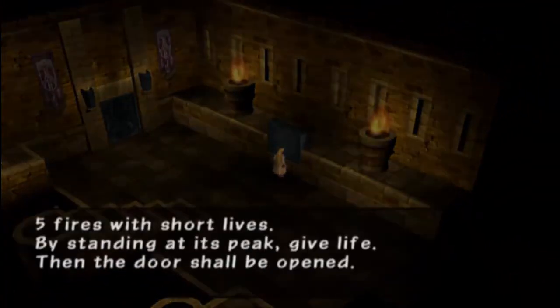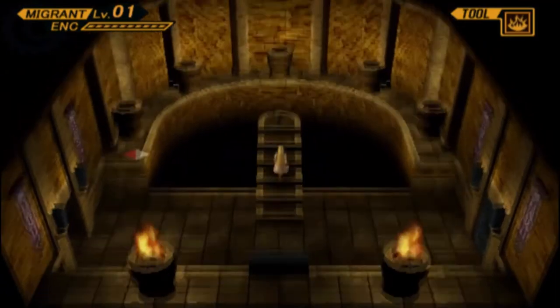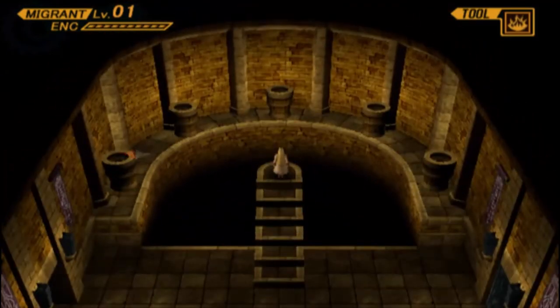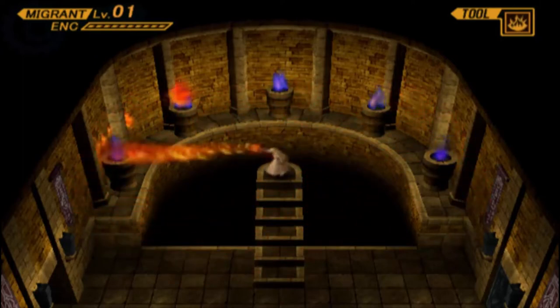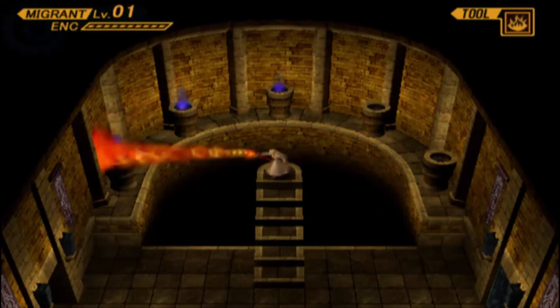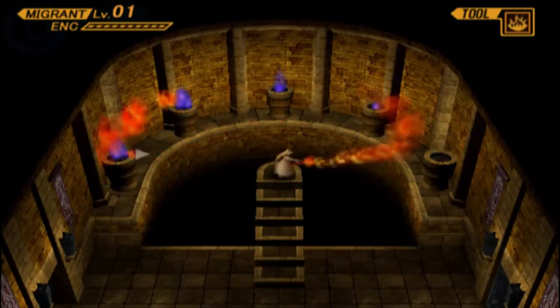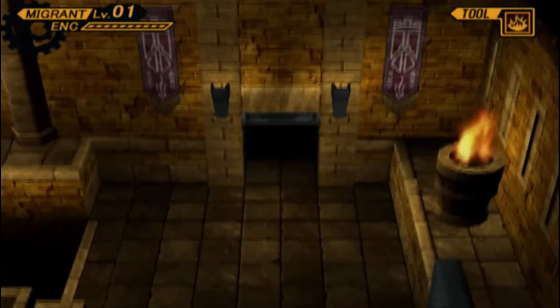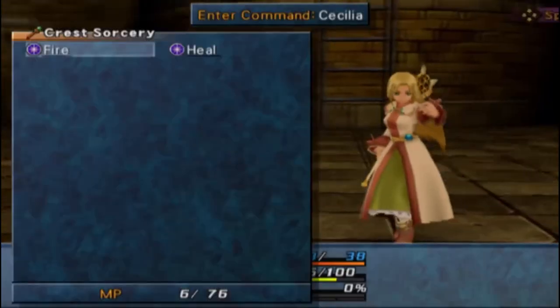Another room that looks like this. 'Five fires with short lives — by standing at its peak, give life, then the door shall be opened.' Same as before, but now there's five torches. You have to actually hold the button down to do a flamethrower type thing, because you've got to light them quick. You need to kind of start in one direction. I don't think it actually tells you that you can do that, but you can — it's kind of cool and it's necessary in certain situations.